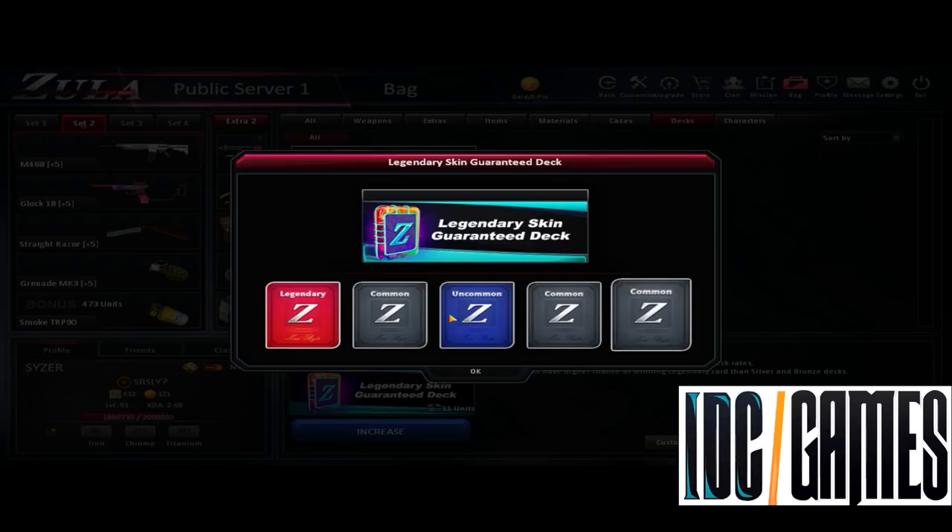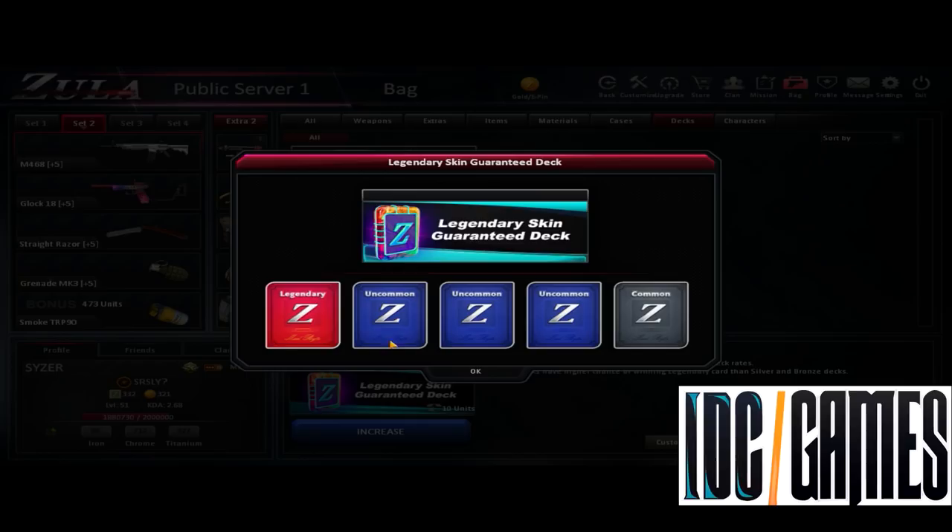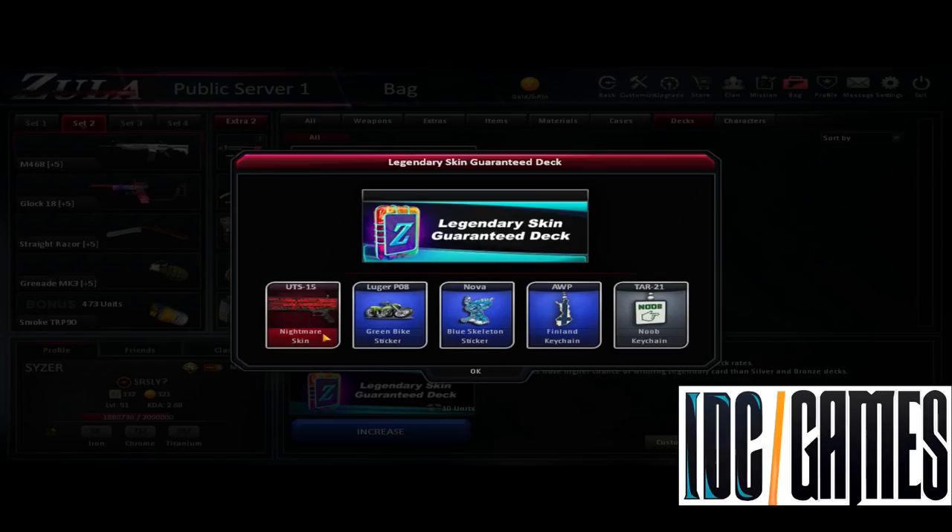Kybar Gold - I never used this weapon, I don't really know what I'd do with this. But maybe giveaway. UTS 15 Nightmare skin - incredible. I don't know this weapon but I like it, and he already has this Nightmare skin so I can't even gift him this skin. Maybe I will do giveaway. 41 Gold again, unlucky.